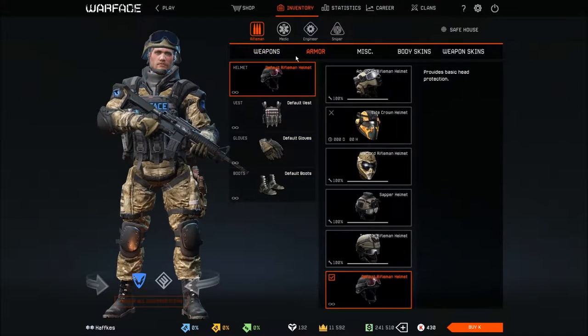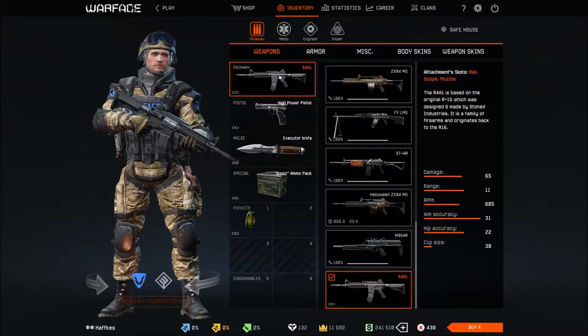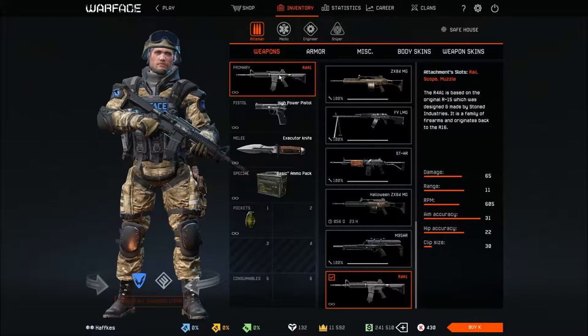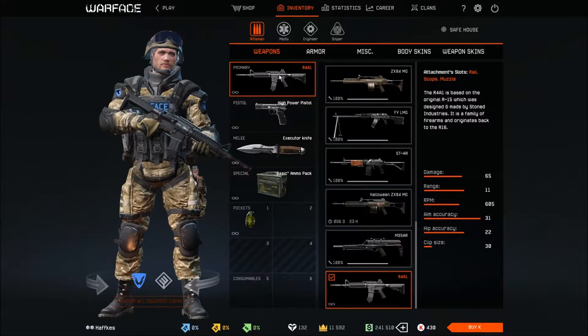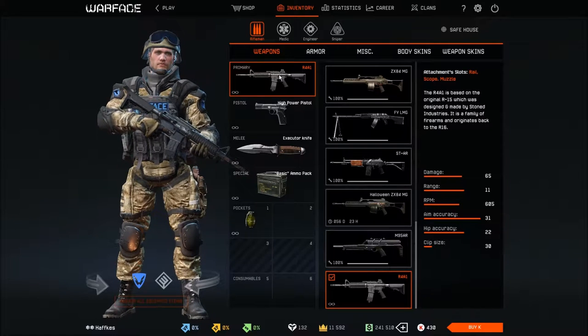We start by looking at equipment in the inventory. I've prepared all classes and set them to default weapons and armor. The reason is: if you run like this, you will basically have no costs, because these items have no purchase price — they are given free from the start. You just have to play the training missions to own them for free, and that's why they have no repair costs.